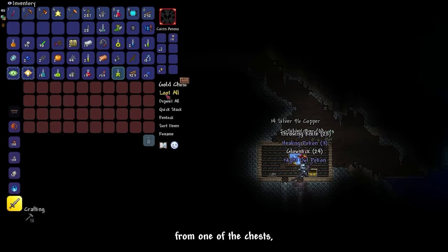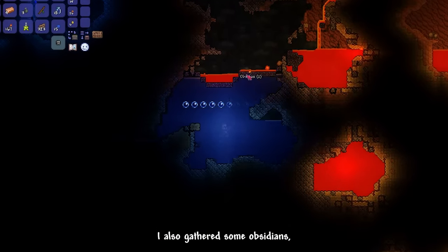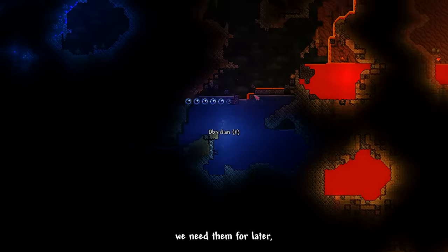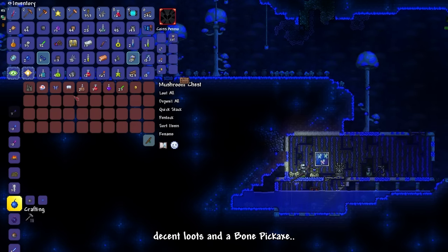I obtained Hermit's Boots from one of the chests. While near a source of lava and water, I gathered some obsidians just in case we need them later. Inside the cave, I found a glowing mushroom biome, getting some decent loot and a bone pickaxe.